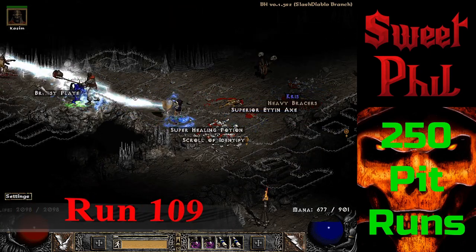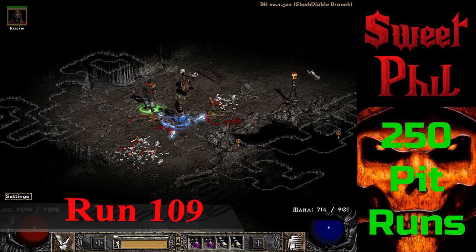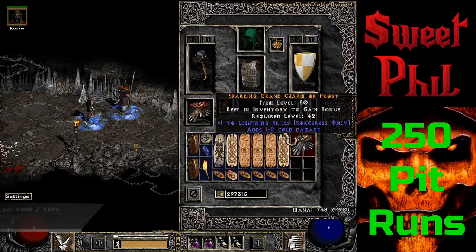Now jumping all the way to run 109. I've gone through a bit of a dry streak, but now I get these Heavy Bracers unique and they are Ghoulhide — semi-rare, but not particularly useful for most builds.